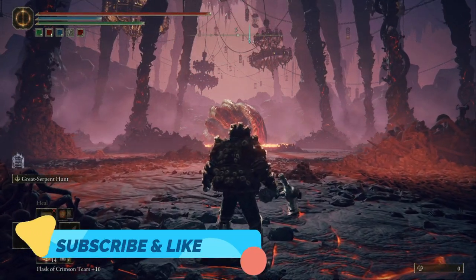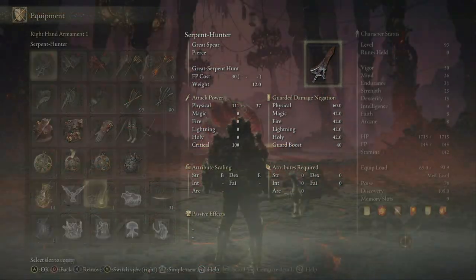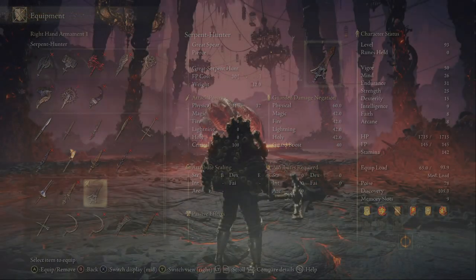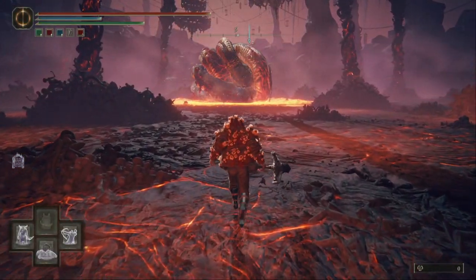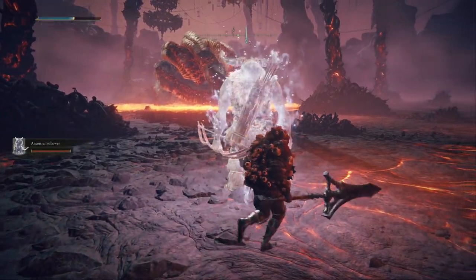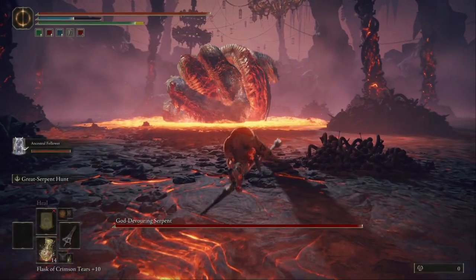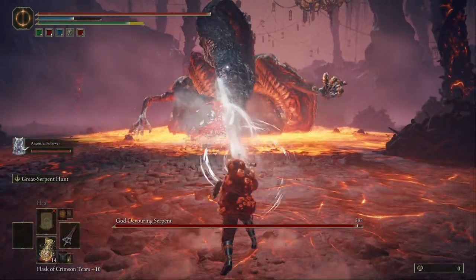Welcome back to another Elden Ring video. Today we're gonna kill the God Slayer serpent. You need the Serpent Hunter sword — it's right beside you on your left side in a stone. Just pick that up and use the Serpent Hunter to kill the God Slaying Devouring snake serpent.